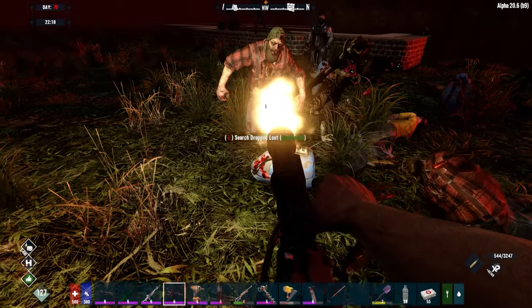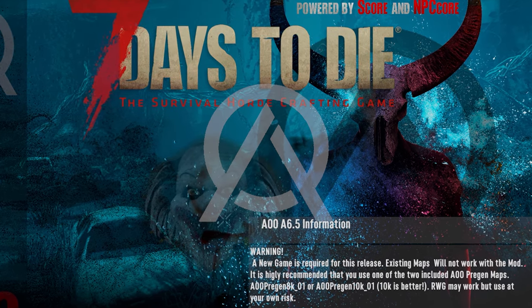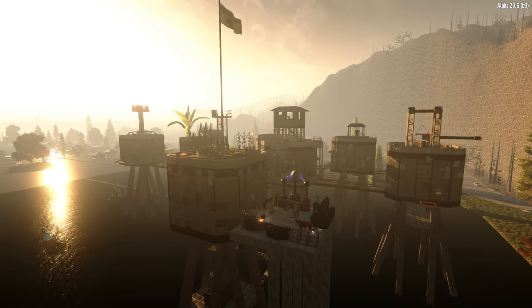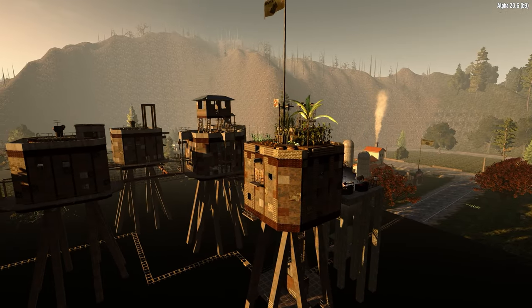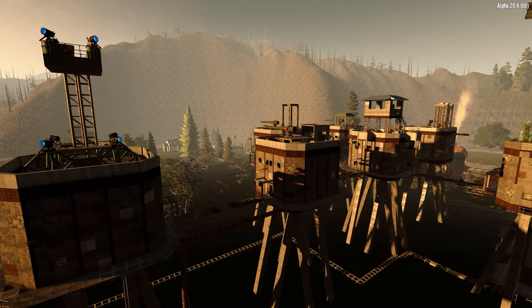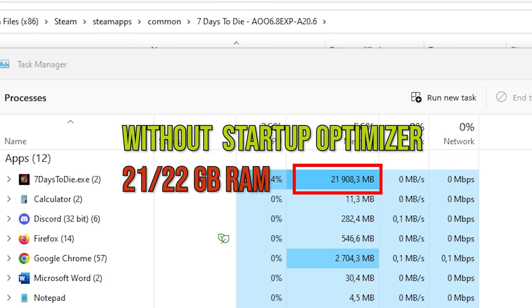Take a look at these amazing changes. Age of Oblivion is a huge mod and is well known to demand more than 16 gigabytes of memory and can take very long to load, even with a very fast PC. When I ran Age of Oblivion without Maurice's startup optimizer, my PC initially allowed the mod to eat up 21 gigabytes of RAM.